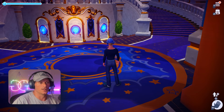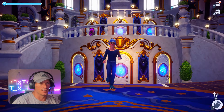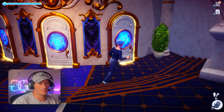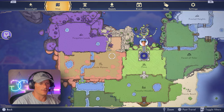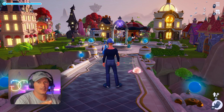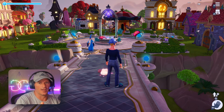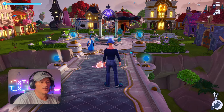Dream lights are the in-game currency that allows you to unlock realms, such as what's inside the dream castle. There are like three or four floors in here and each one is locked — you'll need dream lights to unlock them. They're also used to unlock biomes, which are areas around Dreamlight Valley.